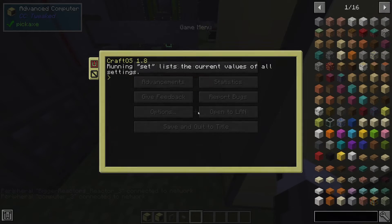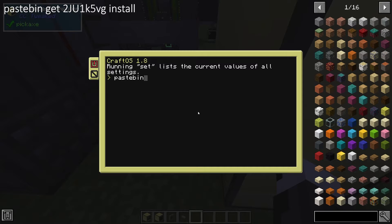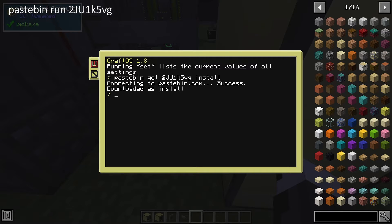From there, enter this string into the terminal. You can pause and take a look at that, and I will also have it on screen so you can see it. If you want to copy-paste it, it is just the last bit of the Pastebin URL: pastebin get 2ju1k5vg install. Press enter and it will install it. Then run pastebin run and then that code.